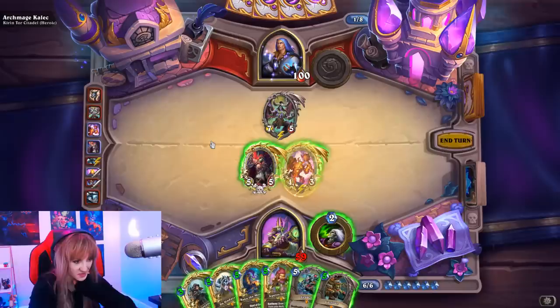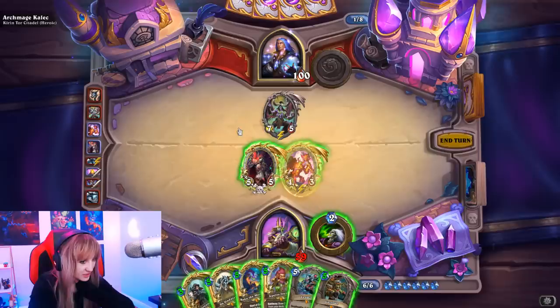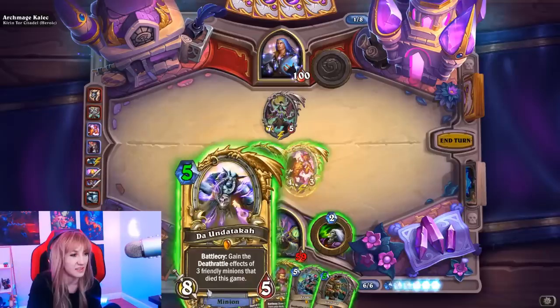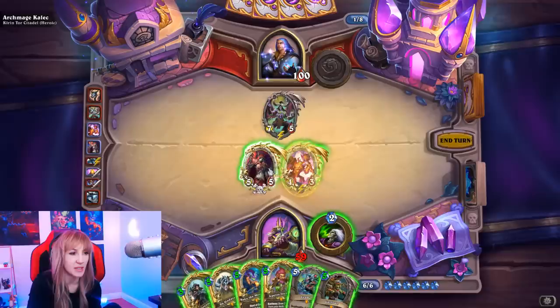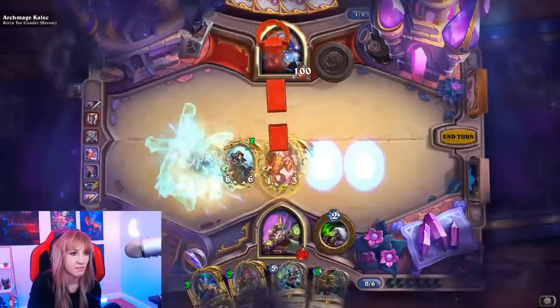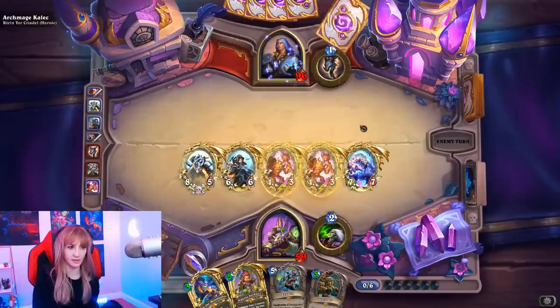Illidan, no big deal. If we trade Sylvanas we don't get a minion, which is lame, but the Undertaker is going to get Sylvanas' Deathrattle back anyway. We could play both of these — Baku or both minions. We could make our board super strong. We get another Glass Knight and Grumble — forgot about Grumble! This looks pretty strong.